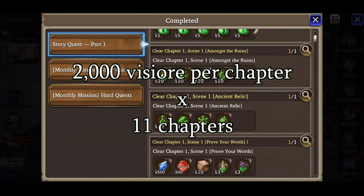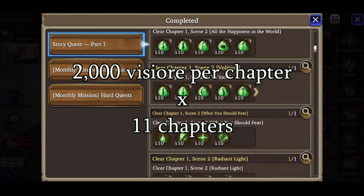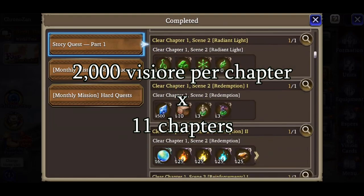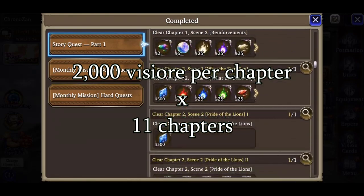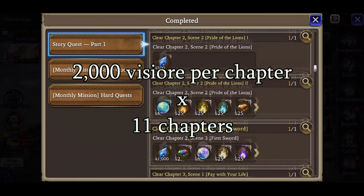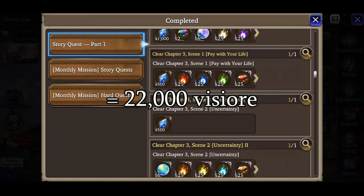per chapter — 500 for Scene 1, 500 for Scene 2, and 1,000 for Scene 3. Seeing as there are currently 11 chapters in the story, that's an additional 22,000 Vizor. Add that to our running total of free Vizor in